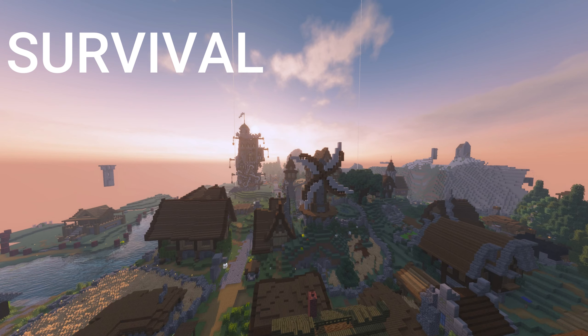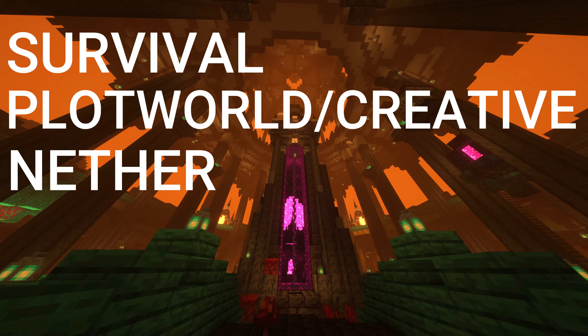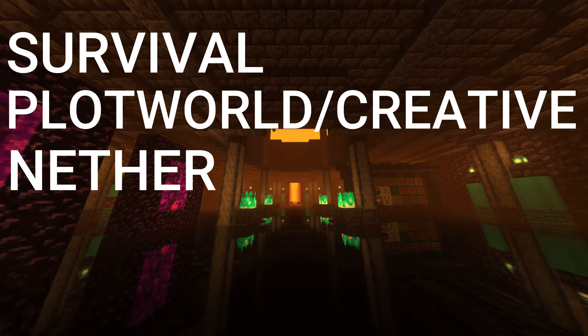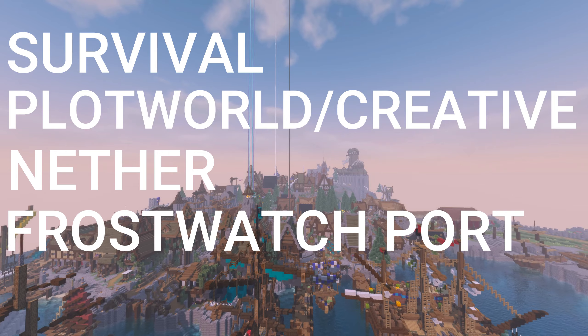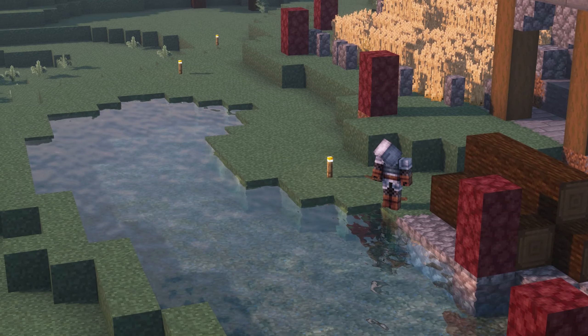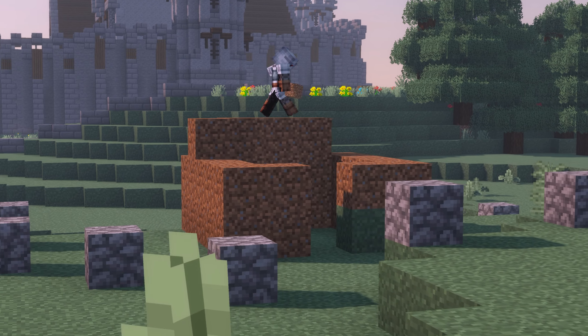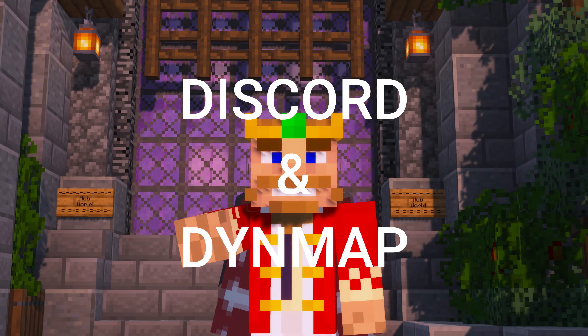The main things we're going to go over today are the survival world, the plot world which is creative, the nether, where to find things and how to navigate it, Frost Watch Port which is our shopping district for the survival world. I'll show you how to find land, claim it, and basically build whatever you want.